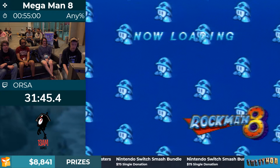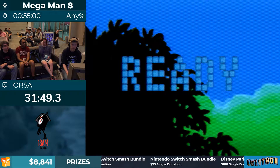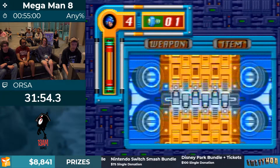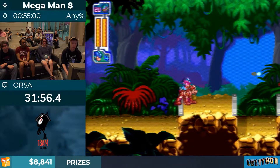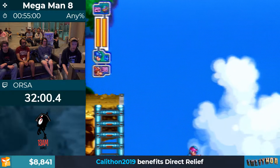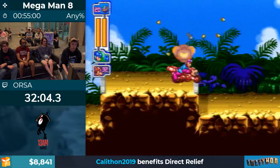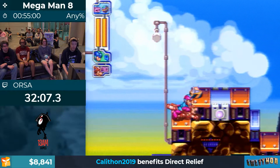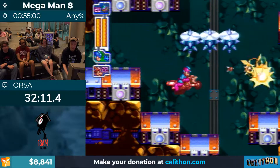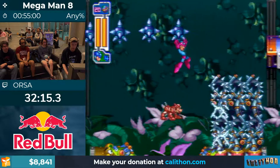Now our final robot master — Search Man. This stage is really cool. We're going to kick it off with some Rush Bike. This is the last Rush Bike in the run — Rush Bike is really cool, and there are a couple other times in the run where it's almost faster but the menu time is too long to be worth it. It's only faster because it maintains your slide speed in the air, so you need a section where you do a lot of jumping for it to save time.